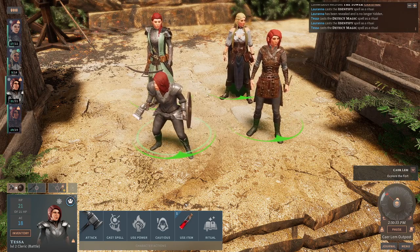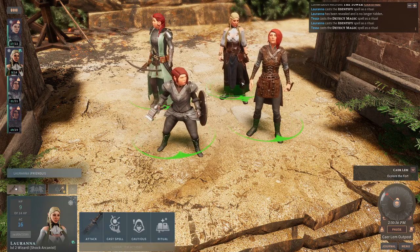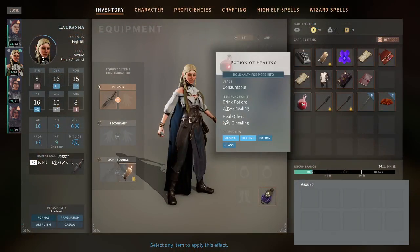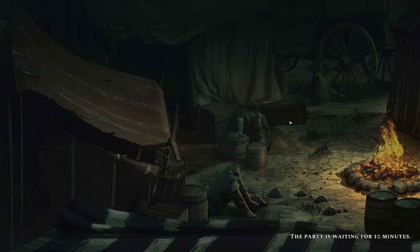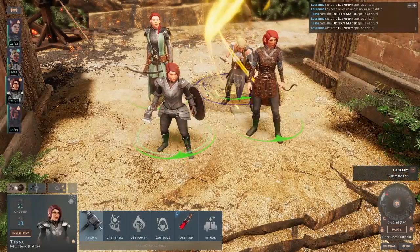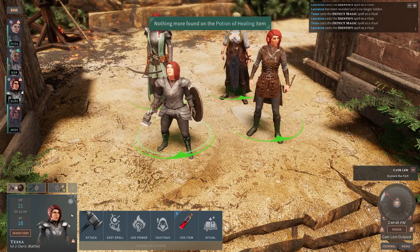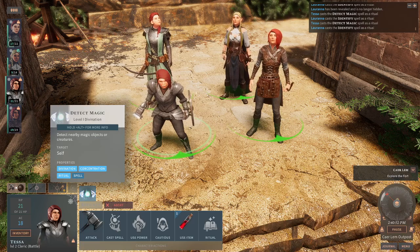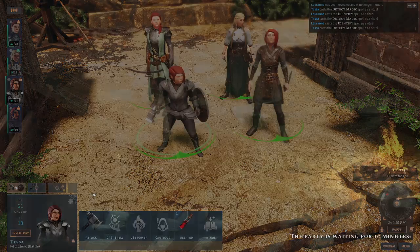Tessa is concentrating on Detect Magic — let's verify that one more time so you can see it. We'll cast a ritual of Identify on this potion of healing. It takes 10 minutes, and if you look at Tessa she's no longer concentrating. Confirmed: casting a ritual with concentration will cancel out other active concentration spells that last the duration of 10 minutes.